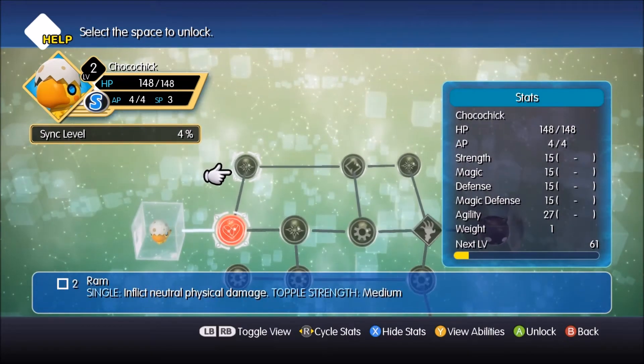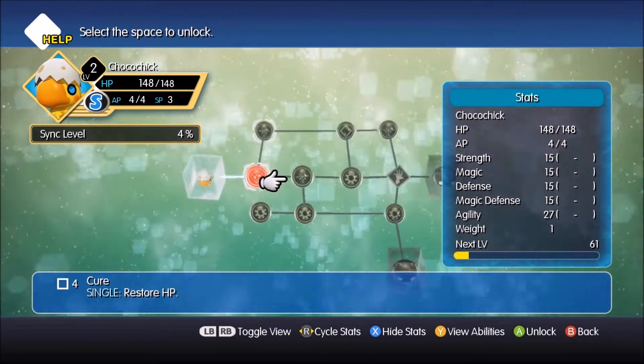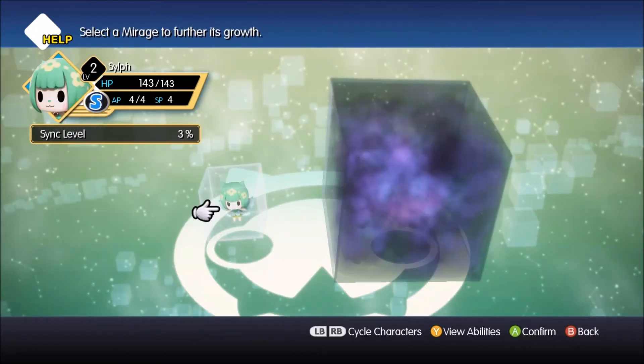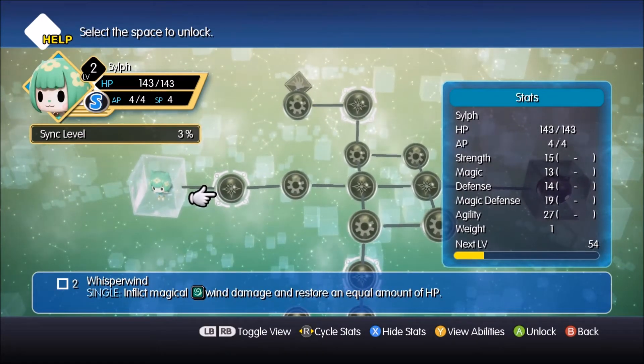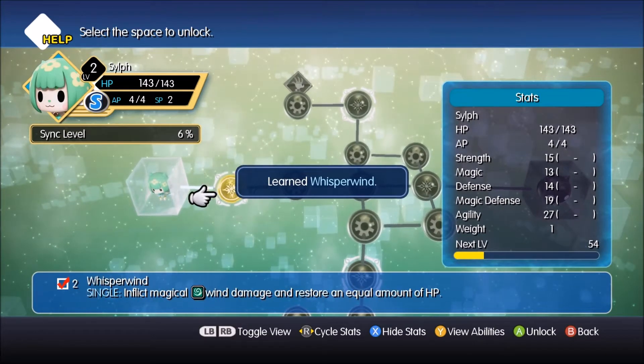You've got three now, by the way. That's Ram — I want Cure. I still don't have enough. Shucks in a handbasket. You've got four — that's probably enough. Whisperwind. And restores HP — I like that. Agility, okay.